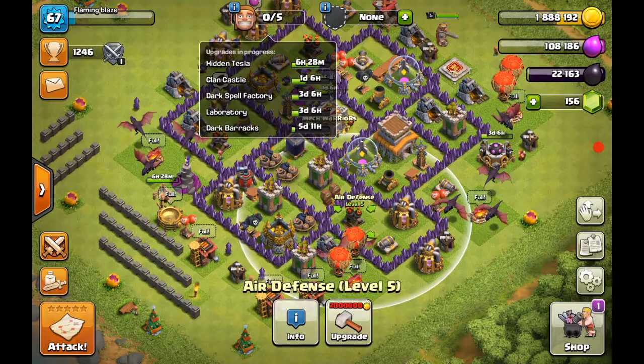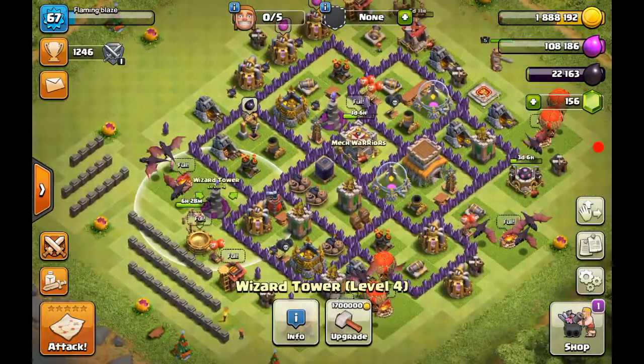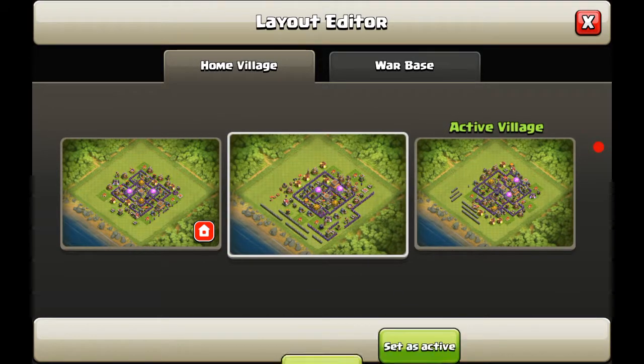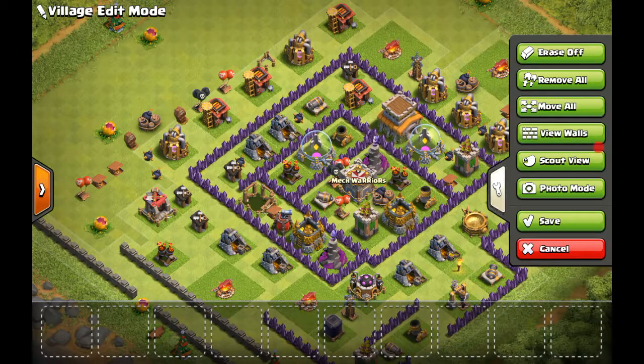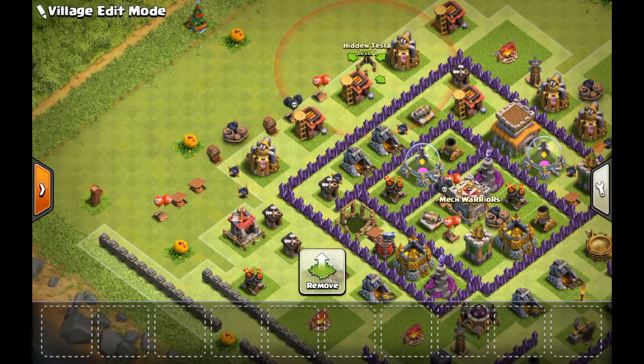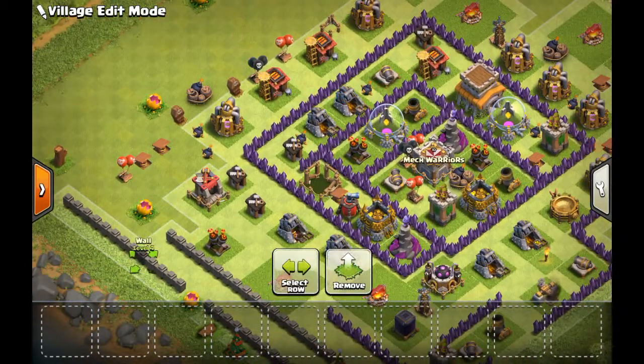The third thing you need to do is pull out all your traps. All your traps need to be pulled out when upgrading — skeletons, bombs, air bombs, all of that. The tesla is the last thing you want to pull out because you want everything out first. I even pulled the walls out — I didn't really need to, but I did.